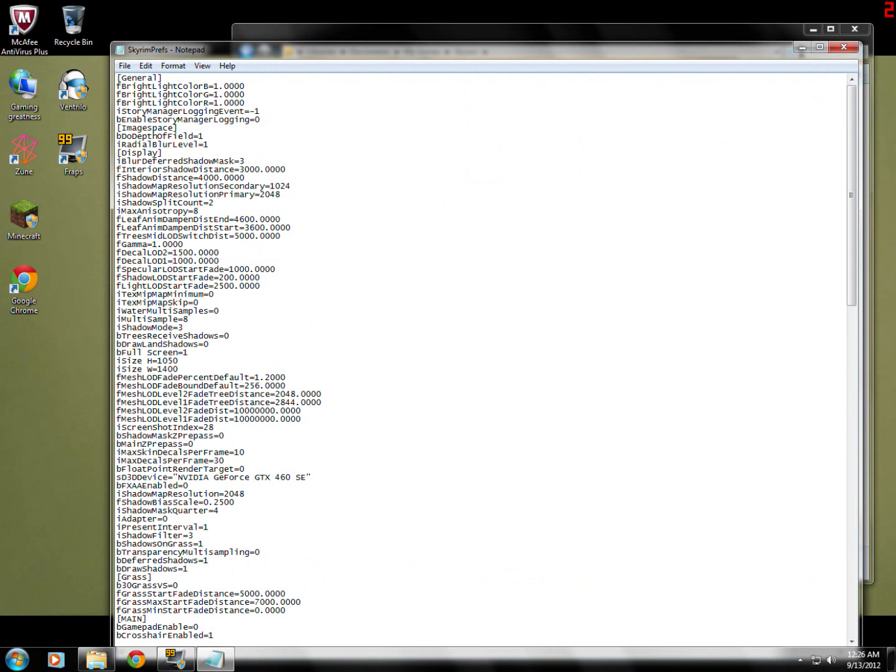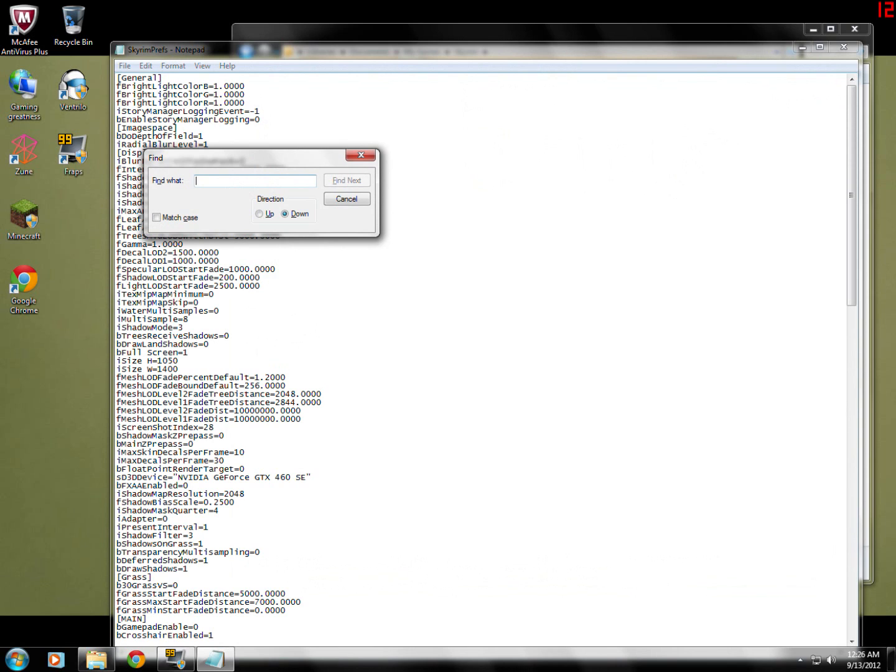Once you're inside the file, use Ctrl+F or the Find feature and type in the word GamePad — without an E — then hit Find Next. You'll see GamePad Enable equals 1. What we want to do is set that to equals 0. This disables the GamePad; if you're using a mouse and keyboard you don't need it.